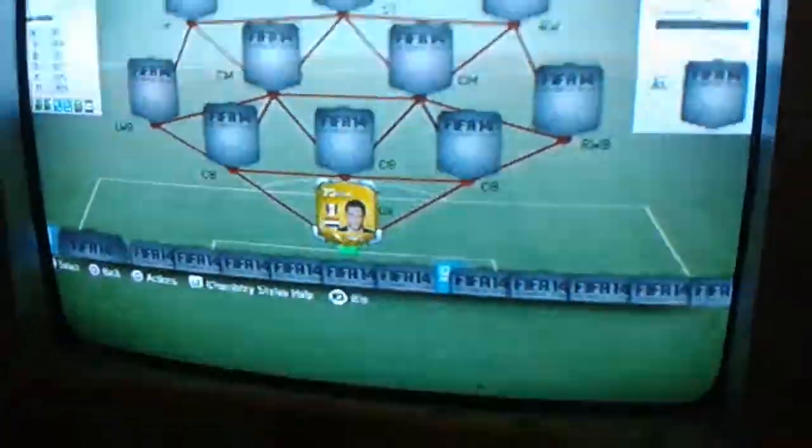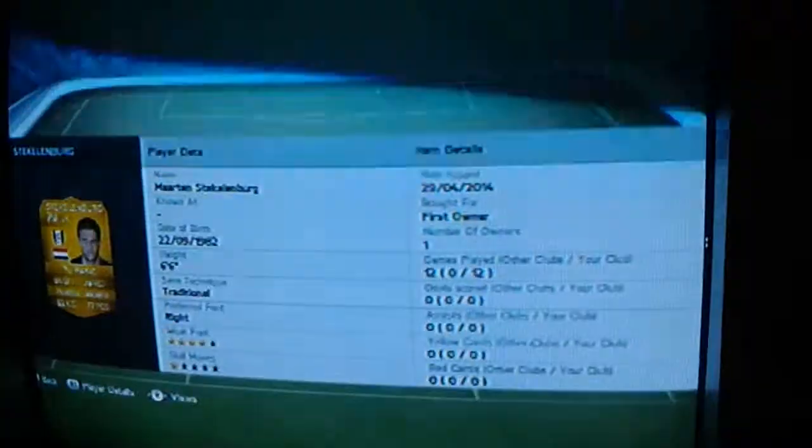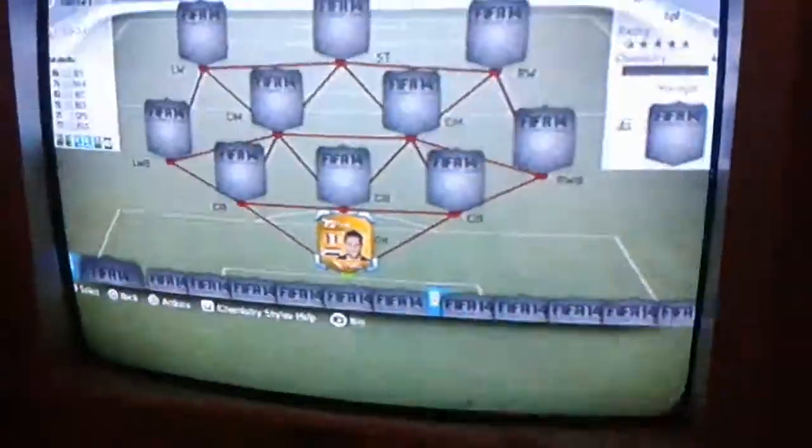The goalkeeper is going to be Stellinger — Stellingerg, I think that's how you say his name. As you can see, he's not that good. I'm his first owner, got him in a pack. He only goes for about 900 coins.